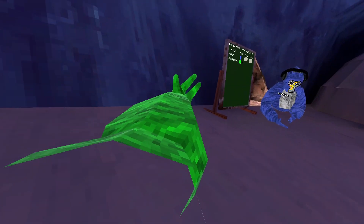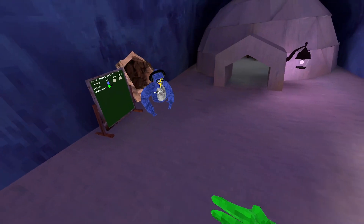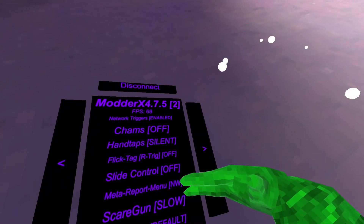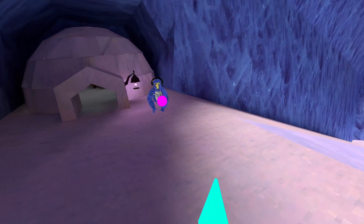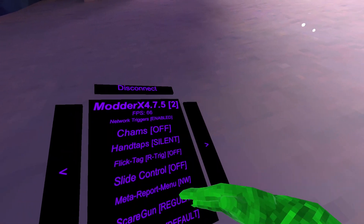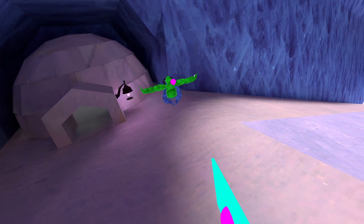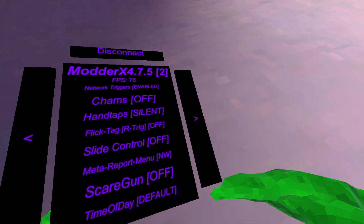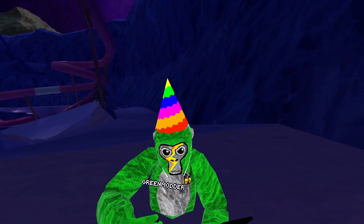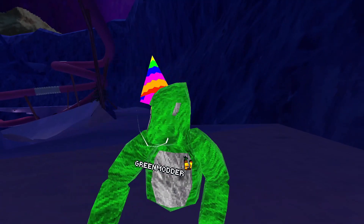Matter report money just makes your arms go like that but it's not working for me. Scare gun slow — it just goes at them slowly. Scare gun regular is regular speed, then scare gun fast. Time of day — daytime, time of day night.